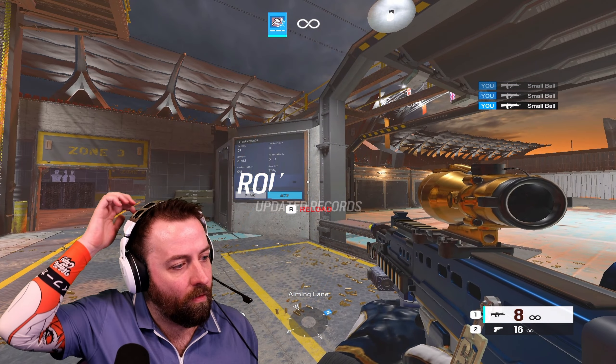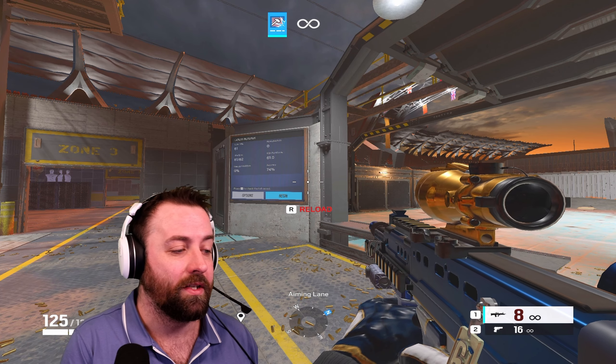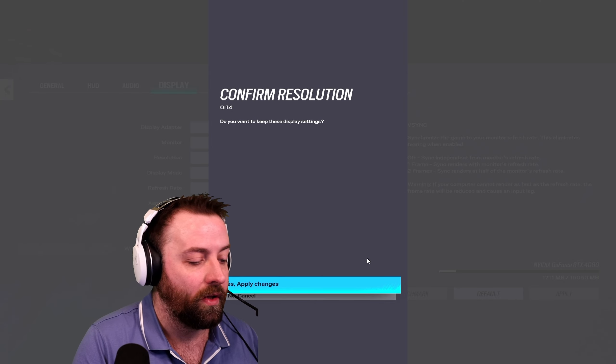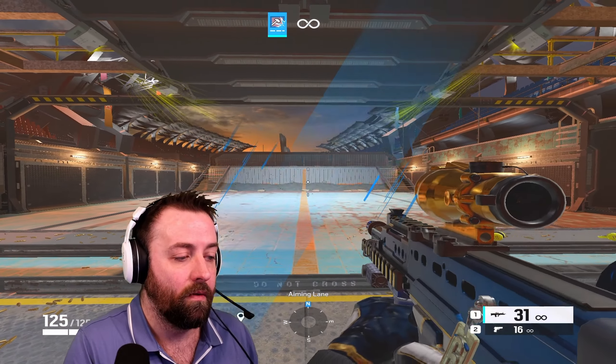The difference between 240 and 360 from what you can see is nothing substantial. I prefer 360 because it does feel a little bit more clear, but the difference between the two is very minimal.